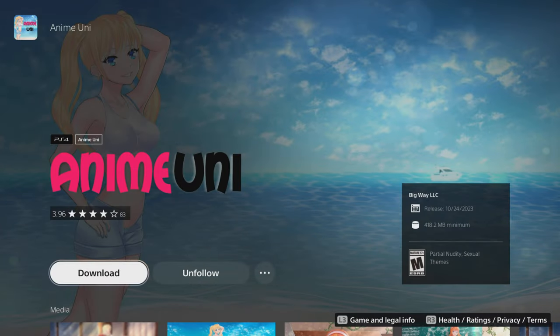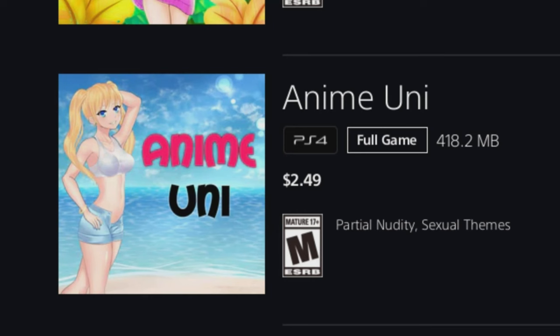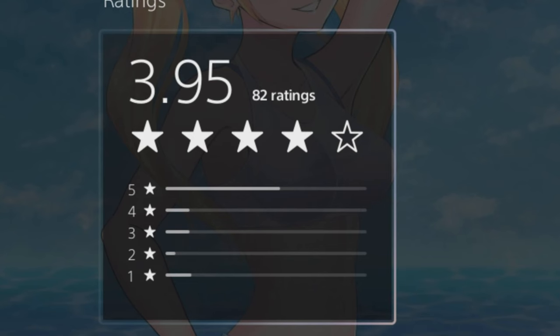Our first game is called Anime You and I. I don't know what 'You and I' means, and it cost me $2.49. It has partial nudity and sexual themes. It has a 3.95 rating with only 82 people rating it on the PlayStation Store — most people aren't rating things there, so who knows, this could be a good game.